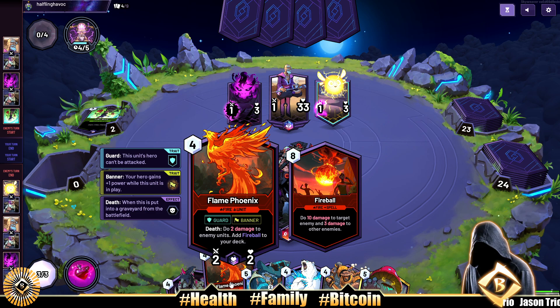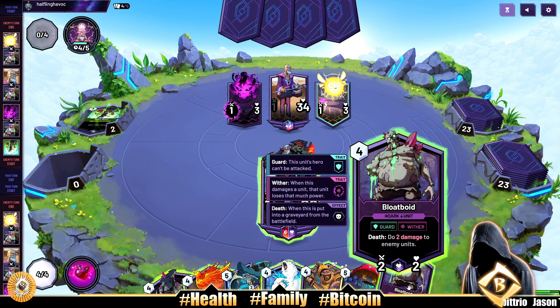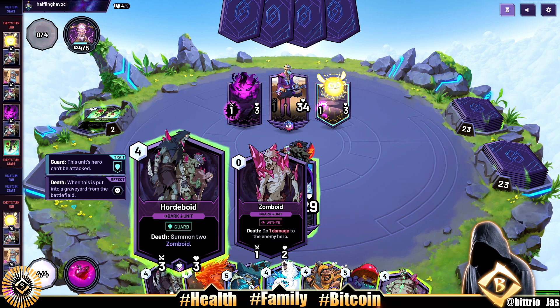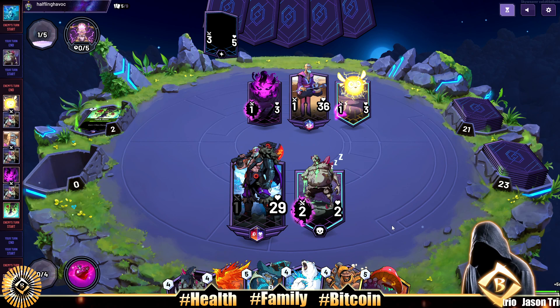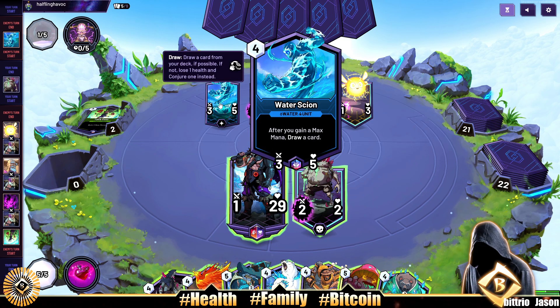The Flame Phoenix is gonna give us the only spell in our deck, which is Fireball. We can follow the Flame Phoenix up with a Doom Shroom — good board control card. Blow Void is good too: deal two damage to two enemy units. I'm actually gonna play it because it has Wither, so our opponent won't be able to attack us. Here he comes — first unit of the game, turn four. Just how we drew it up.